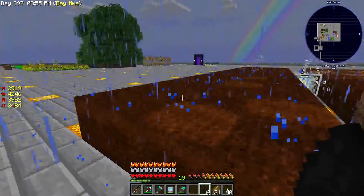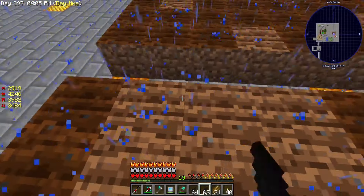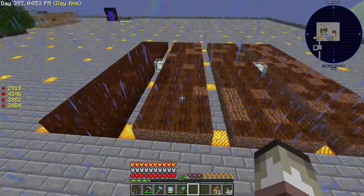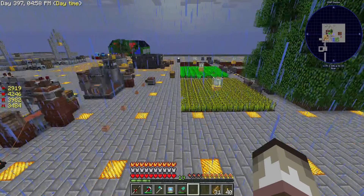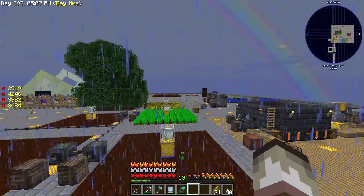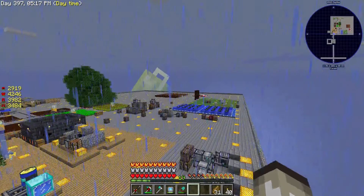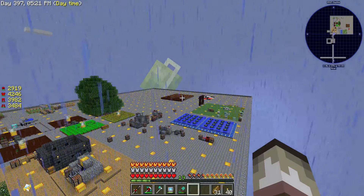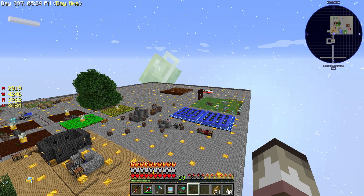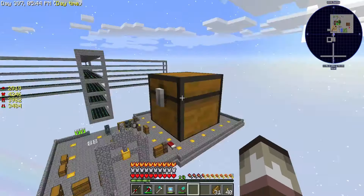I'm kind of curious why none of these have actually grown, because it was almost immediately after I set it down over there on one of the farms it just immediately grew. So I don't understand why it's being very camera shy now. They're all planted. I probably should use my regular hoe. A petal will make the tall flower, and the tall makes 4, so that's going to be 16 stacks if the math checks out, which it might not.